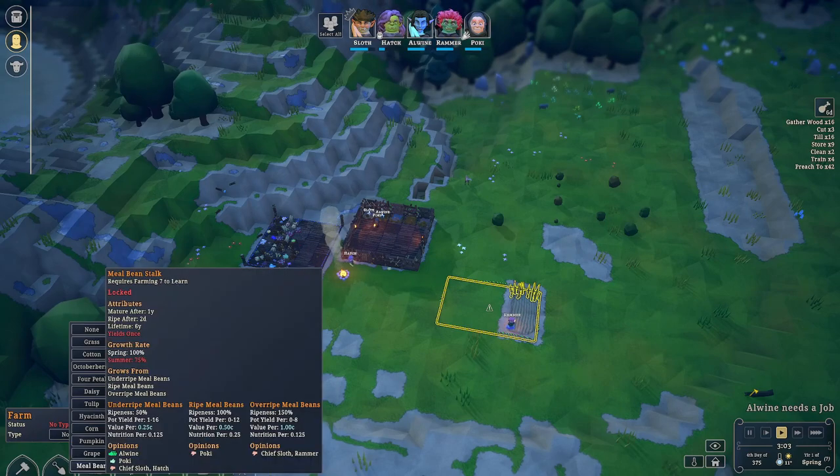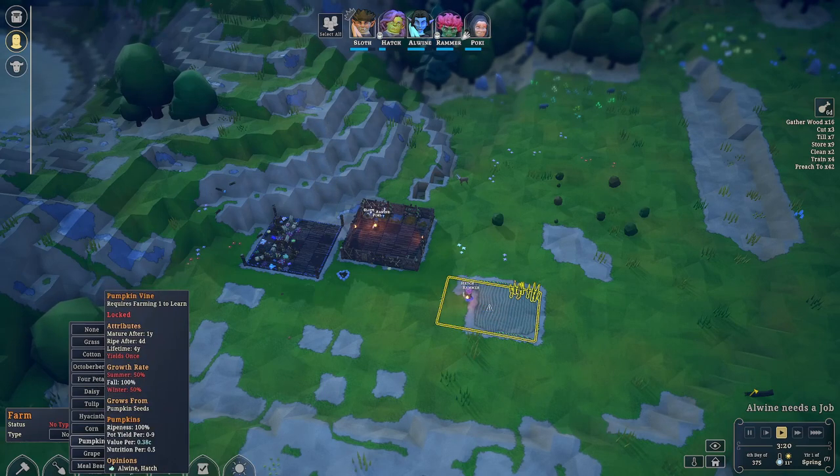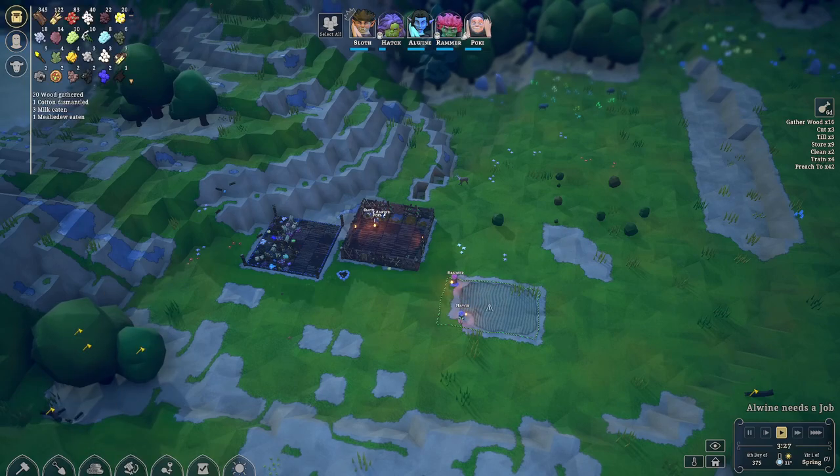What do we want? We got meal bean, we can do that. Okie doesn't like it. Fluff really don't like it. Grapes, pumpkin, corn — wait a minute, do we have — all right, we got four corn. Well, corn seeds — we got 20 grape seeds, 22 cotton berries, yellow beans, cotton seeds, stone, pumpkin seeds, we got four.